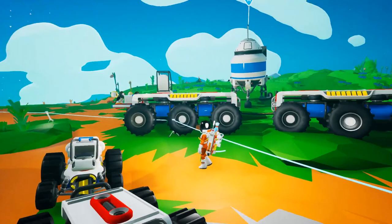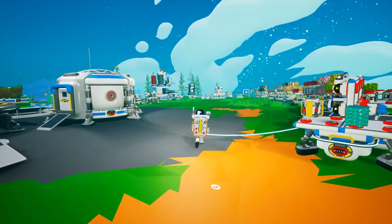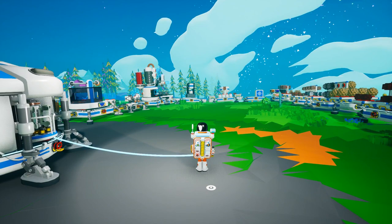Hey folks, welcome back to Astroneer 1.0. So since last time, I've brought my large rovers back, and I've planted some quartz beacons near all the purple things that we've activated, which is only three, and I've got myself a little map over here. I've drawn a circle of the planet where all the things are, so we should all be good for that.